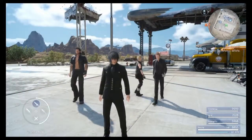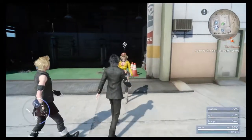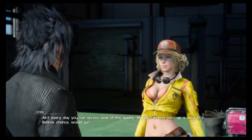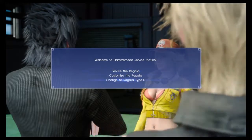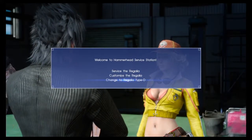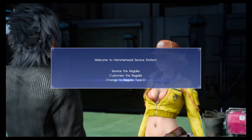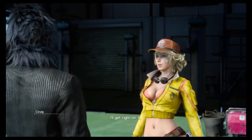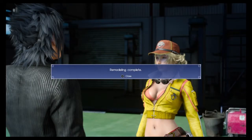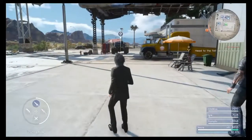Alright, I'm getting off track. On to the Regalia Type D — which is literally what it's called. You just walk over to Cindy, and at first she'll say she got an idea, and then there will be a third option on her menu saying 'change to Regalia Type D.' Select yes and have fun out there — let the wild ride begin.